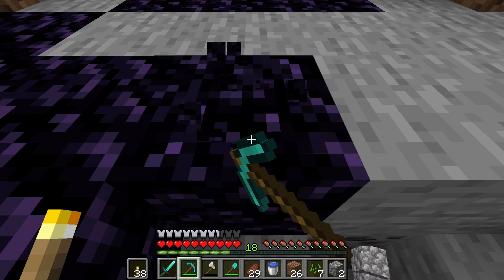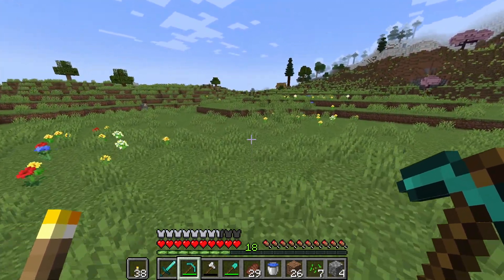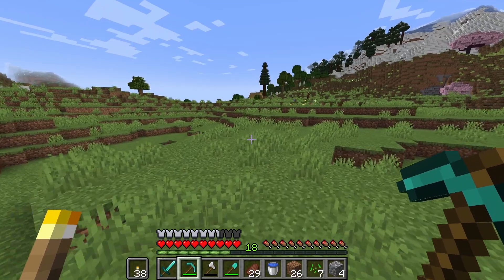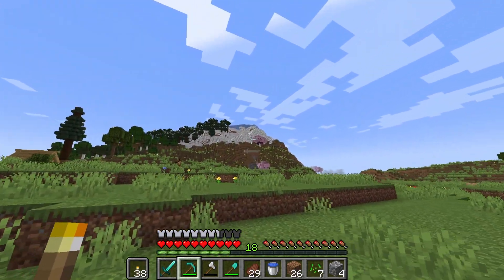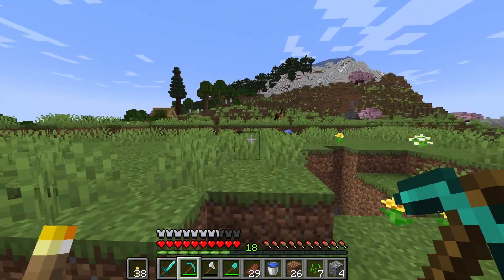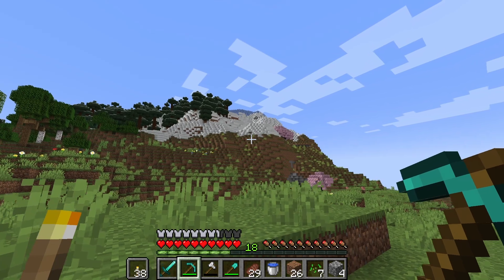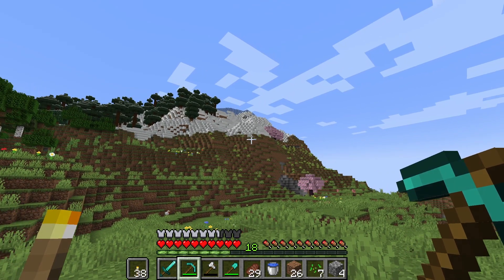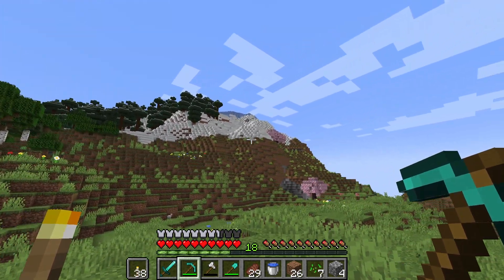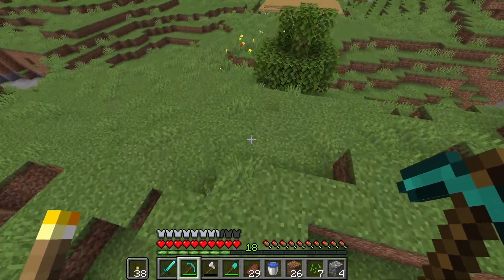For my enchanting table, I don't want it to just be out in the middle of the open — and for right now that's what it's going to be, just plopped next to my house with some bookshelves. But eventually I have this really awesome idea: at the top of that mountain, next to the little pink cherry blossom tree, I want to build a wizard tower and have my enchanting table and potion brewing set up in there. And I'll have a minecart transport hub that takes you all the way up to the base of the wizard tower. I just think that would look freaking sweet.